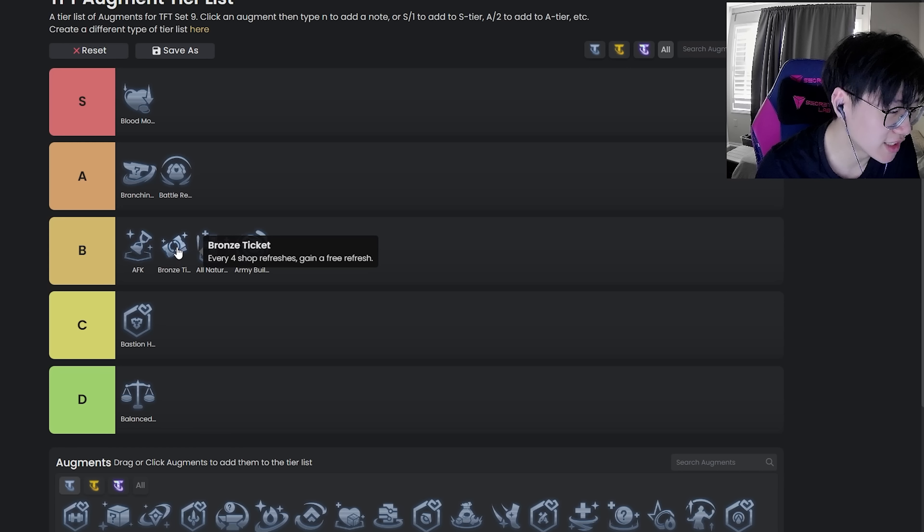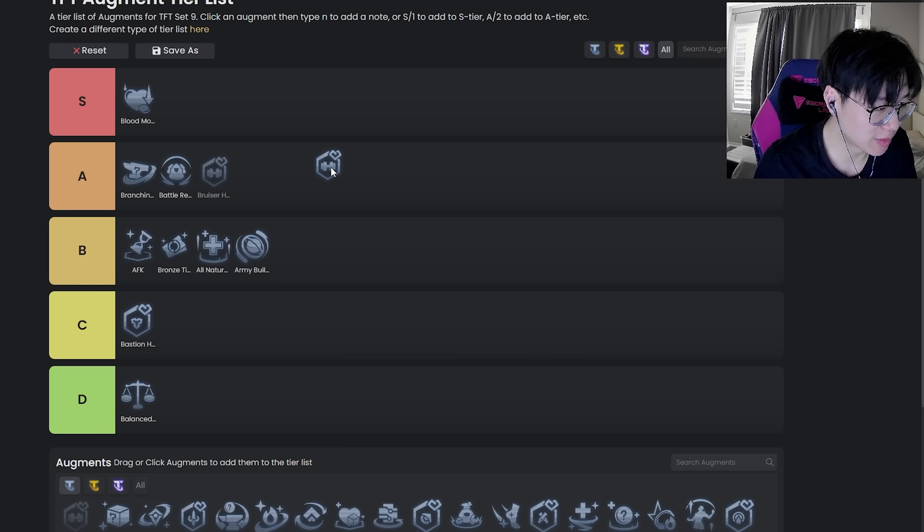Bronze Ticket, depending on the meta, is pretty good — probably top to middle of B tier. It's generally good for reroll comps, especially low-cost reroll comps. In the current meta that'd be Tristana obviously; in old metas you might see Kayle, or two-cost rerolls like Taliyah or Zed. It's a generally okay augment — not crazy good, not crazy bad.